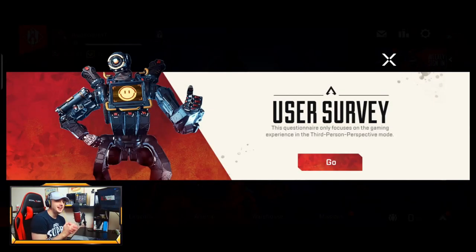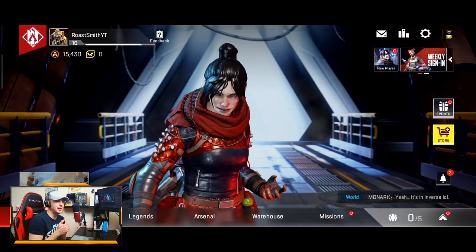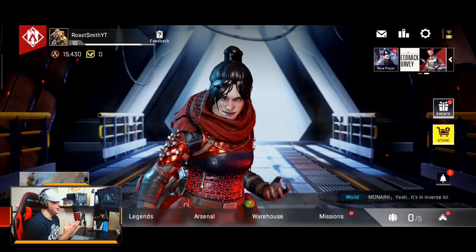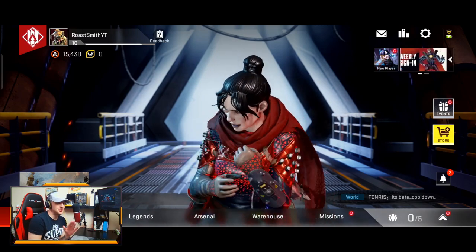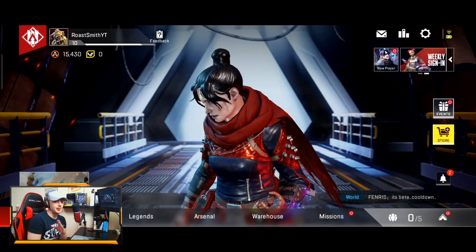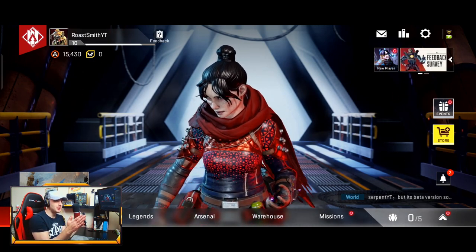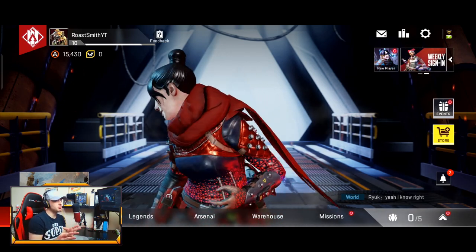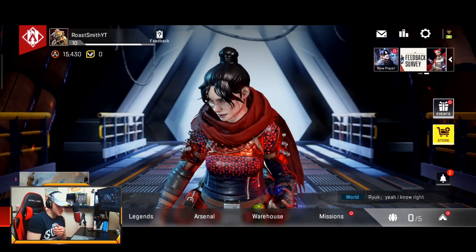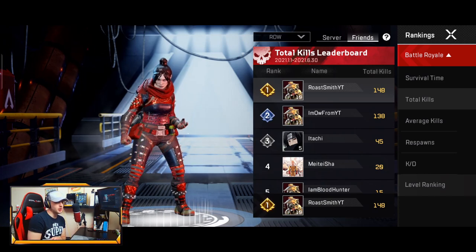Okay boys, this is it — Apex Legends Mobile Beta. I'm basically going to keep this video raw and I'm going to show you every detail that we know so far. I've been playing it for the last 7 hours. Look at this lobby screen right here — it looks absolutely incredible. In the top left you've got your name, your level, how many Apex coins you have, how many gold coins you have. In the top right you've got your settings, you can combine the account, and there are leaderboards already. Your boy's number one on the leaderboard straight away!